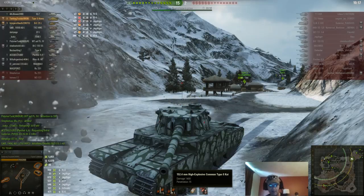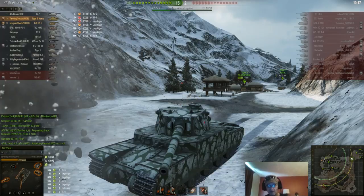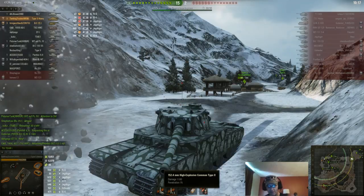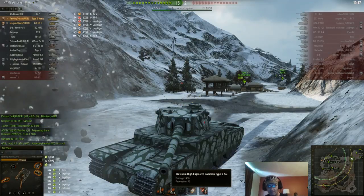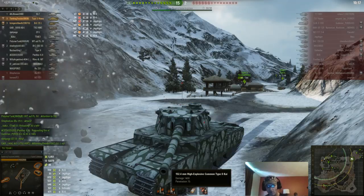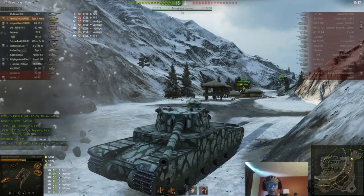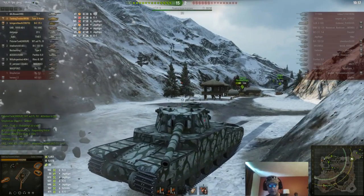I shot premium rounds because they do 300 more damage than standard rounds. Obviously you're going to shoot those — I lost a couple thousand credits but if you have the option of averaging 1100 damage versus 1400 damage with premium, you take it. Like hitting the Scorpion on the side and one-shotting them. I foresee them nerfing this back down because too many people are going to complain about it.